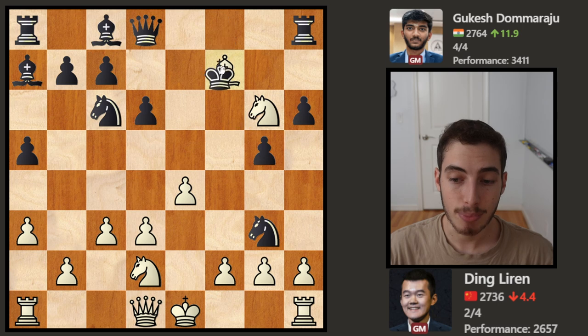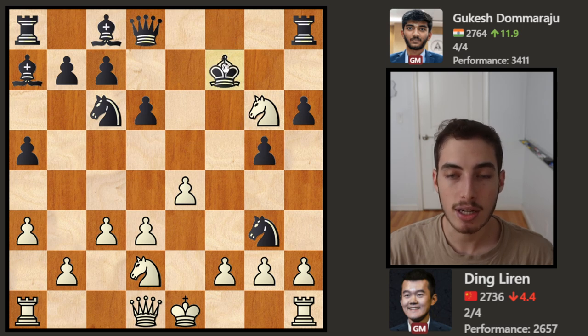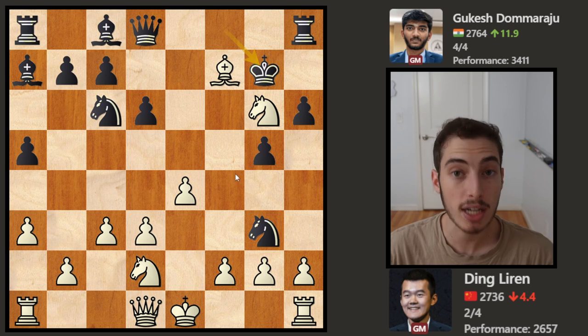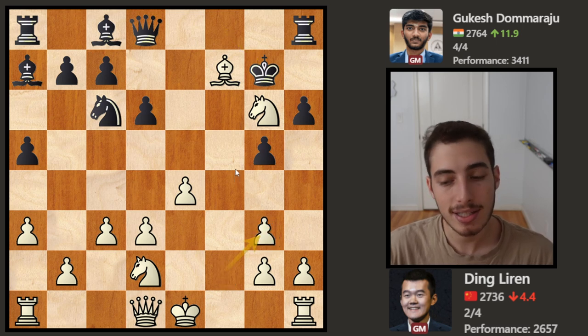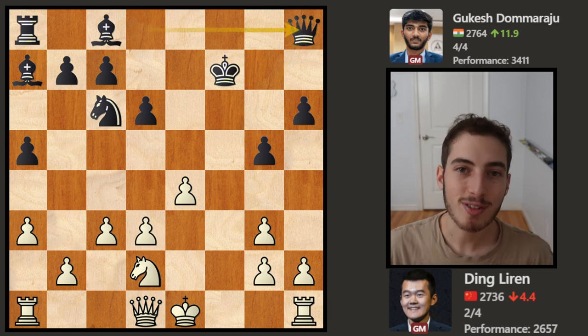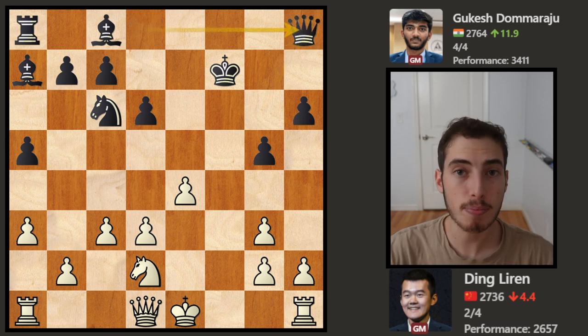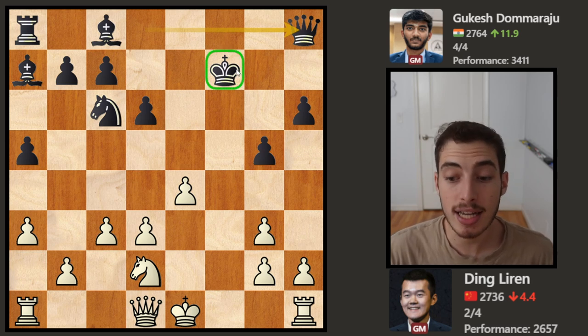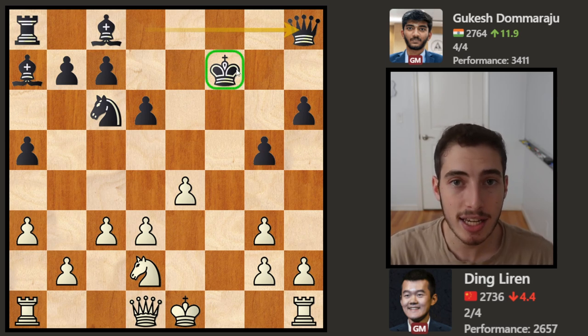In this position, if Black takes the Bishop, then they are hit with Knight takes H8 — the Rook with check. They probably should have done this anyway, because at some point they're going to have to take the Bishop. Instead they move the King, but nonetheless they have to take the Bishop. After these tactical moves, we get a resulting position with a major material imbalance, but that's not what matters. It is the unsafe nature of the Black King sitting on F7 that is going to be decisive.